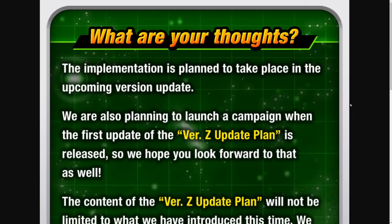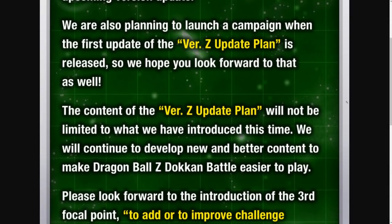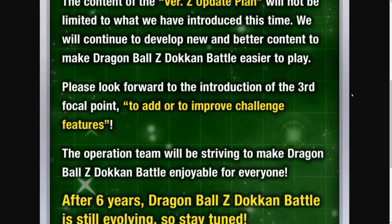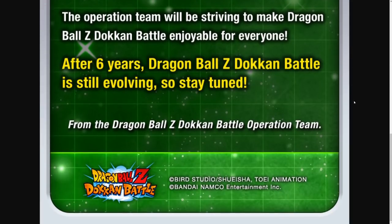And lastly, what are your thoughts? The implementation is planned to take place in the upcoming version update. We are also planning to launch a campaign when the first update of the version Z update plan is released, so we hope you look forward to that as well. The content of the version Z update plan will not be limited to what we have introduced this time. We will continue to develop new and better content to make Dragon Ball Z Dokkan Battle easier to play. Please look forward to the introduction of the third focal point to add or to improve challenge features. The operation team will be striving to make Dragon Ball Z Dokkan Battle enjoyable for everyone. After six years, Dragon Ball Z Dokkan Battle is still evolving — so stay tuned.